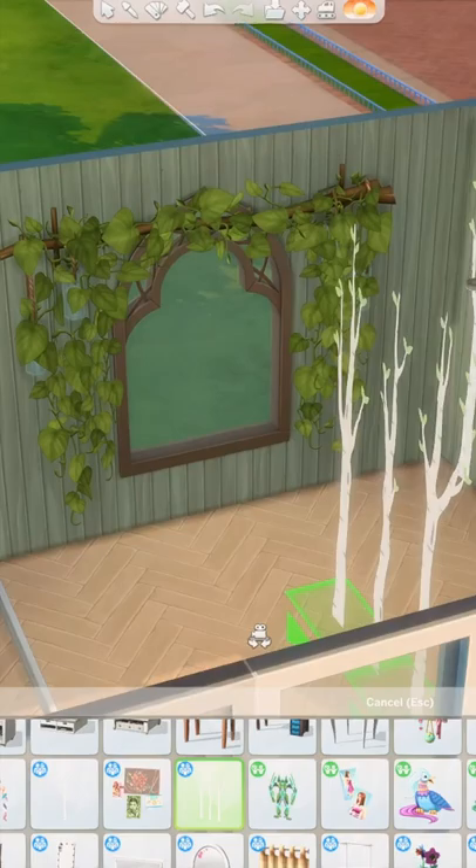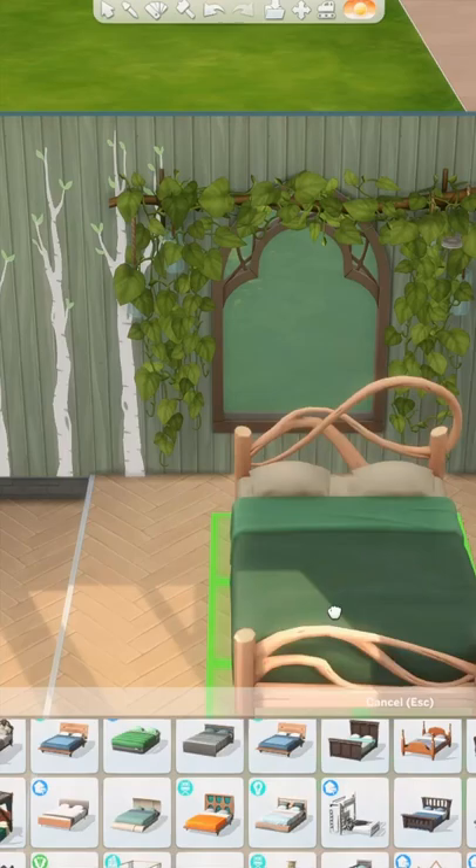Then take the plain base game mirror and alt place it just so it's covering the whole frame area. When you draw the walls back, you should be left with a beautiful custom mirror.